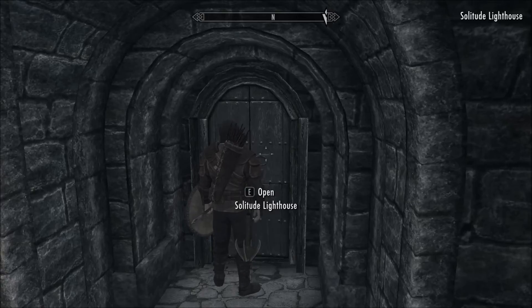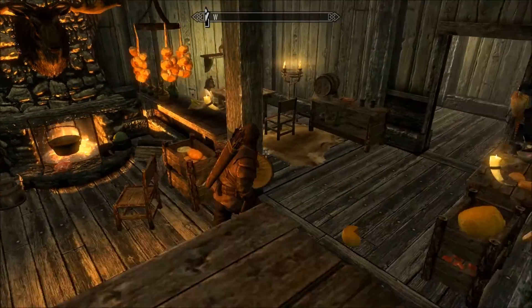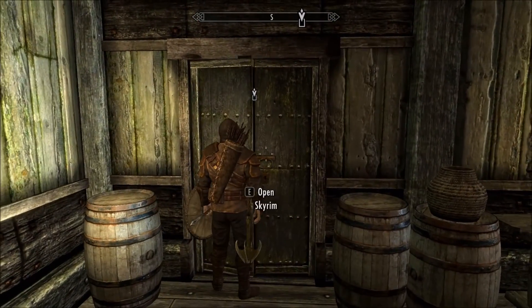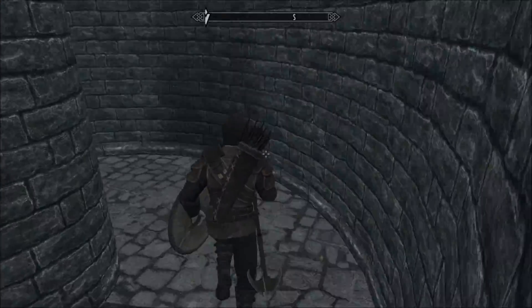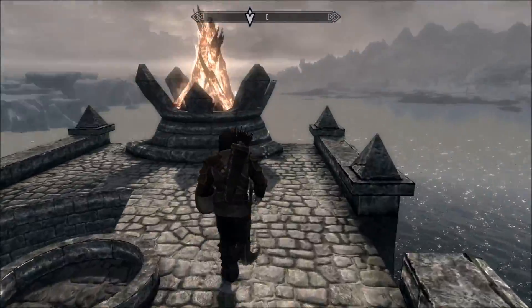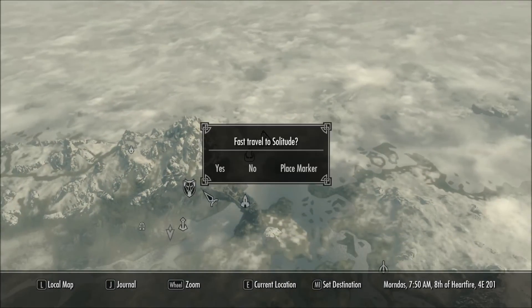Discovered Solitude Lighthouse. We just need to put the light out, don't we? Someone says 'get out of here or I will call the guards.' Bye, I'm headed out, man. Don't worry about what we're gonna do — it's none of your business. There we go, let's go. Return to Jaree-Ra in Solitude.